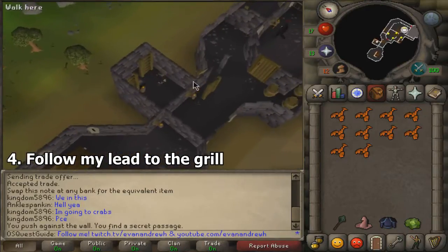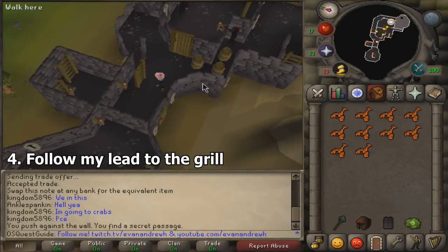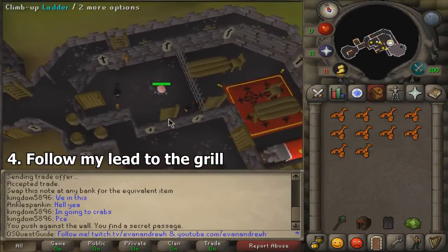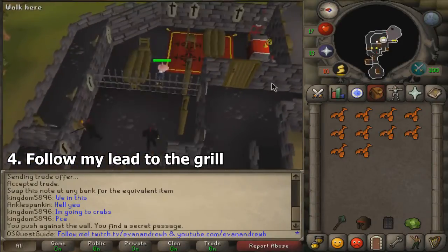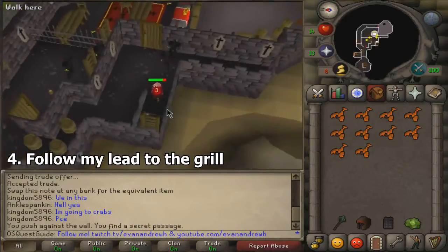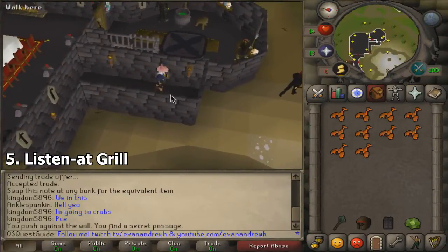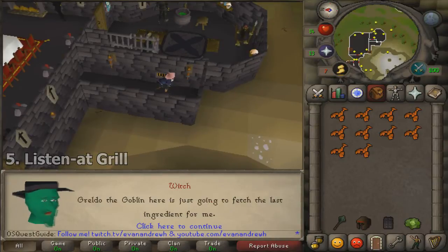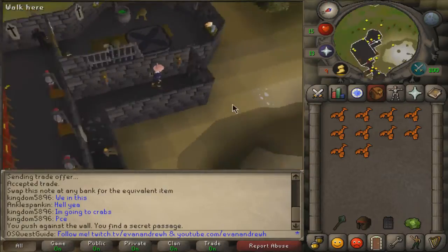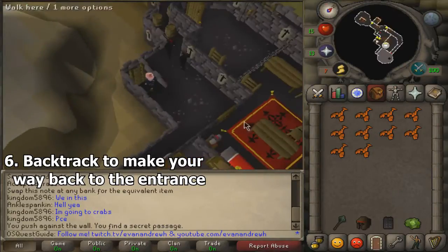Now climb up the ladder, then climb up this ladder as well. Walk a little bit over to your right and climb down that ladder. Go through this door right here. Walk past that knight and go up the ladder. Now go down this ladder right here, and you'll be inside a room with the Chaos Altar — feel free to recharge your prayer. As you go through this door they'll say 'Die, Intruder' — that's how you know you're at the right spot. Go down the ladder. It'll be a safe area right here and you'll see a grill. Listen at this grill, and this is where you find out that you need a cabbage from Draynor Manor to complete their secret potion.